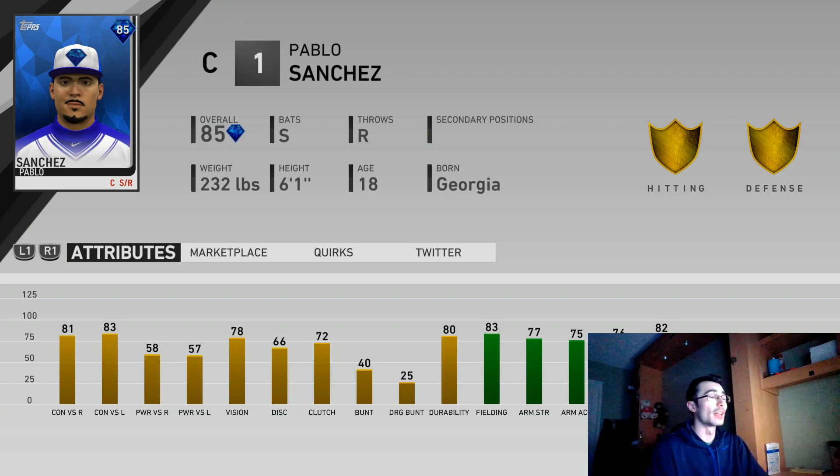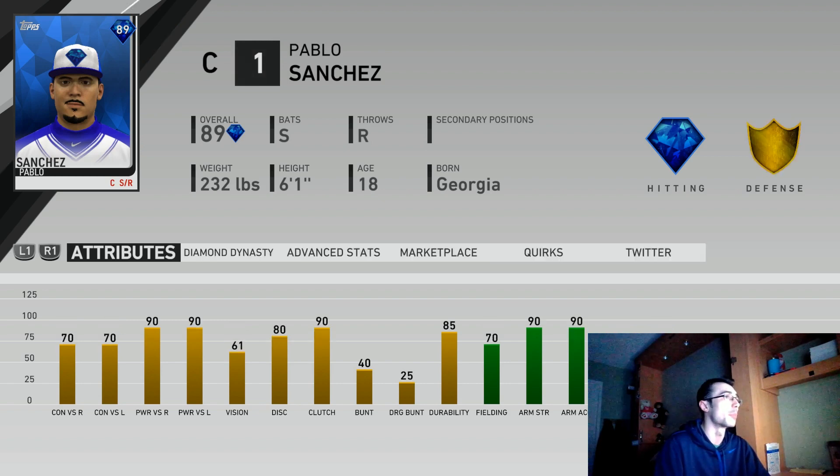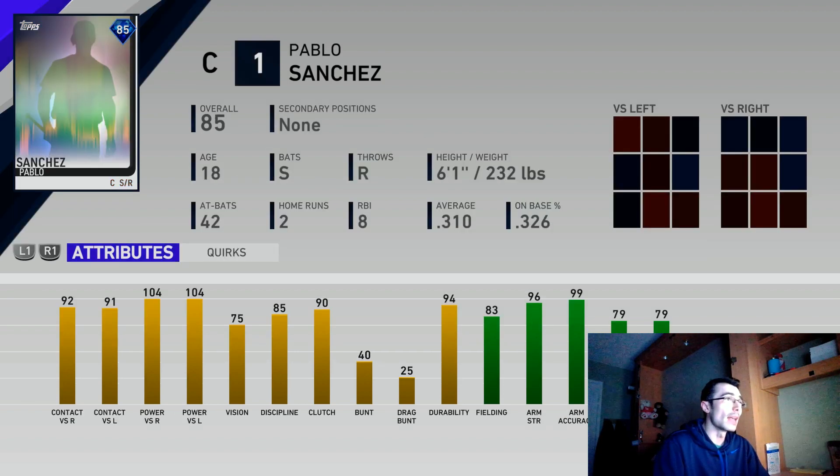This 85 contact focus catcher is probably the option I'd have gone with. To have a variety — a combination of both types — you can use the 85 sometimes and the 89 overall other times. It's really more about how the stats are boosted with equipment and which swing type you like. This contact focus catcher doesn't have as much speed as, say, Pudge, but he's solid all-around. The power focus catcher has 99 arm strength after equipment is added and gold fielding — not quite 90 fielding for the diamond badge, but still strong.